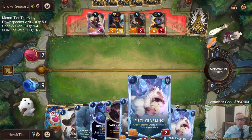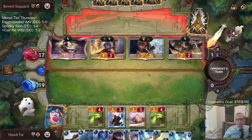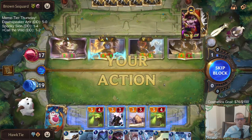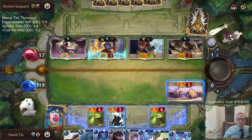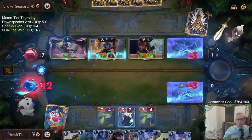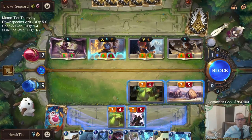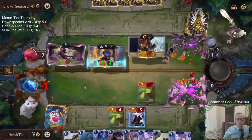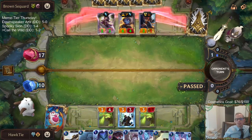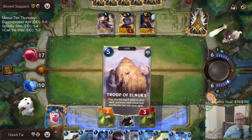I could have gone Enrage Yeti, Yeti Yearling, and then we're putting the Abominable Guardian in play. Maybe we should have gone that route. That's really unfortunate. Definitely hoping for one of the four or five Elnuks. That was as bad of an Elnuk hit as we could have.